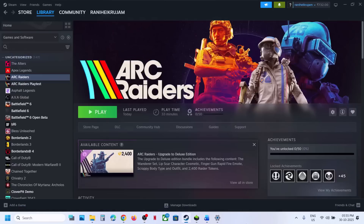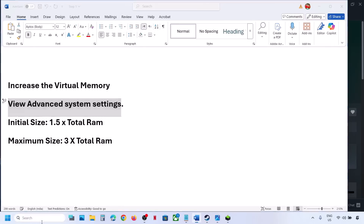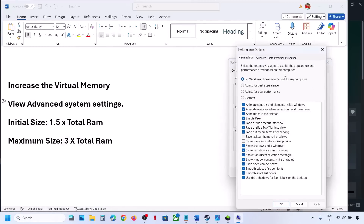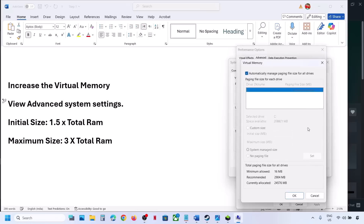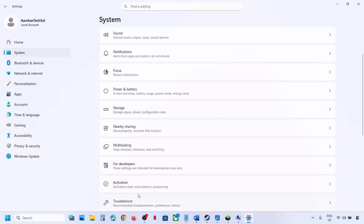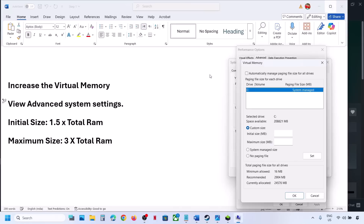The next step is to increase virtual memory. Type View Advanced System Settings in the Windows search box and click on it. Under Advanced, click Settings, then click the Advanced tab, and click Change. Uncheck the automatic management box, select the drive where the game is installed, and select Custom Size. For initial size, use 1.5 times your total RAM in MB; for maximum size, use 3 times your total RAM in MB. You can check your total RAM in Windows Settings under System > About.